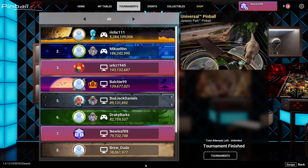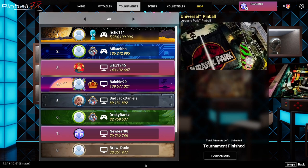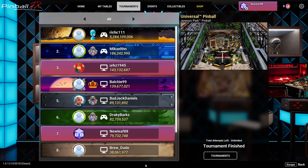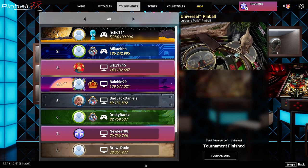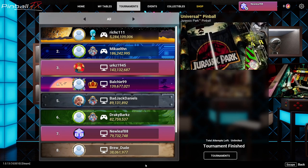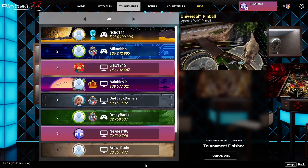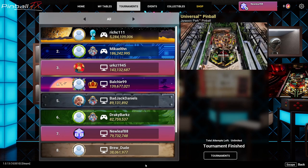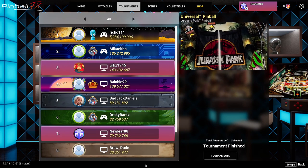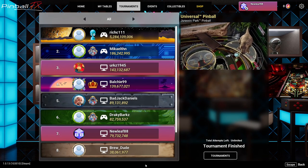Another thing I like about this table, and I think is crucial, is the magna save. There is a magna save on both sides of the outlanes, and the magna saves can actually stack. I figured it out on my controller — with magna save you want to press the button just before it drains, and you can see the ball come back up. It's just awesome, something to get used to when you play this table.